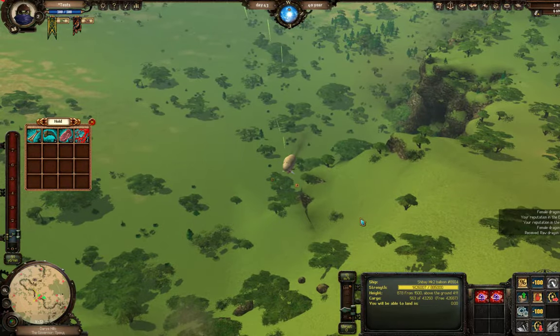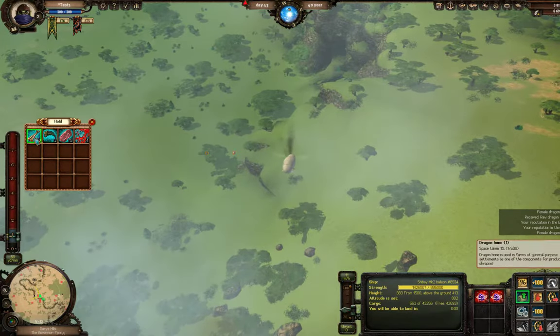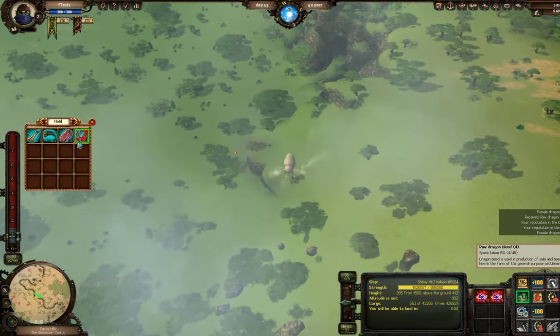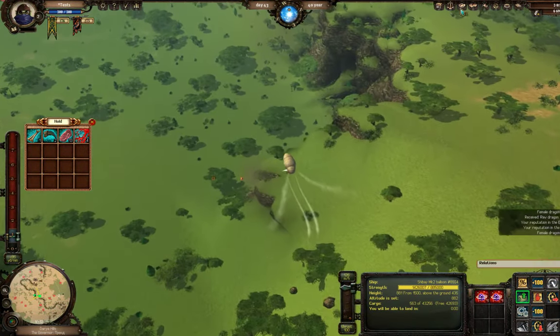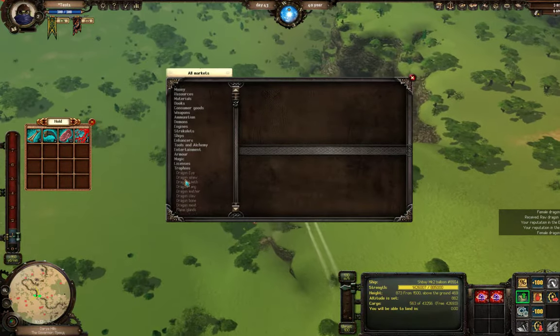To show you why this stage takes a while — let's say we wanted to sell this dragon loot: one dragon bone, two dragon claws, blood, and some meat. I would go to the market and go to trophies. Dragon parts are considered trophies.